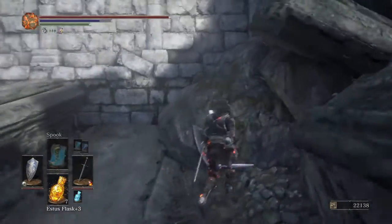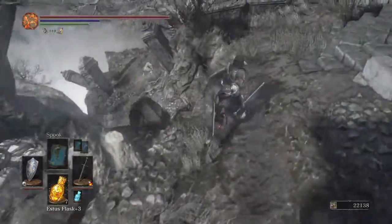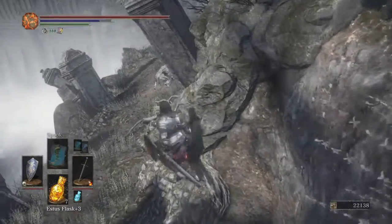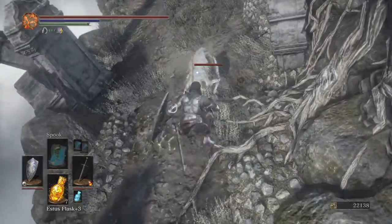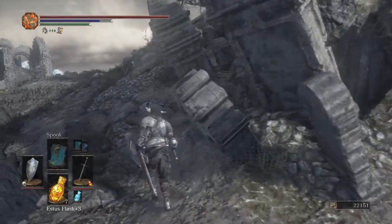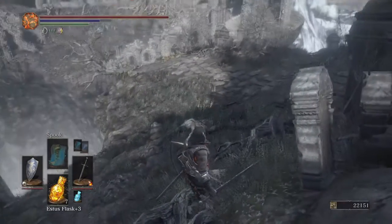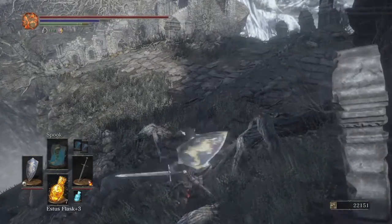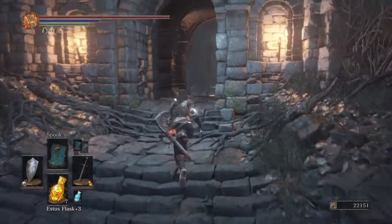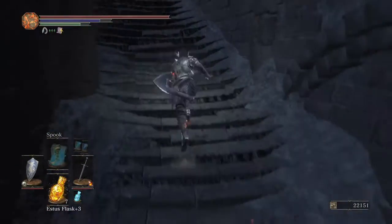Let's make sure we actually covered everything here. There will be an enemy ahead. By pressing forward on the left stick and R1 together, that performs a kick. If somebody has their shield up, that's an effective way of knocking the shield out of the way.